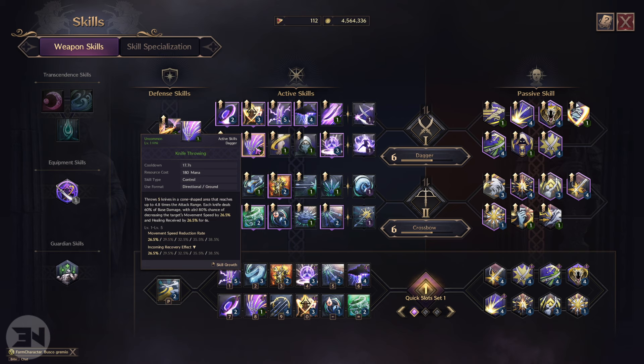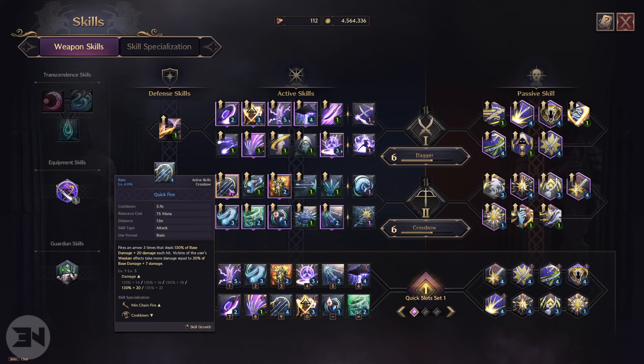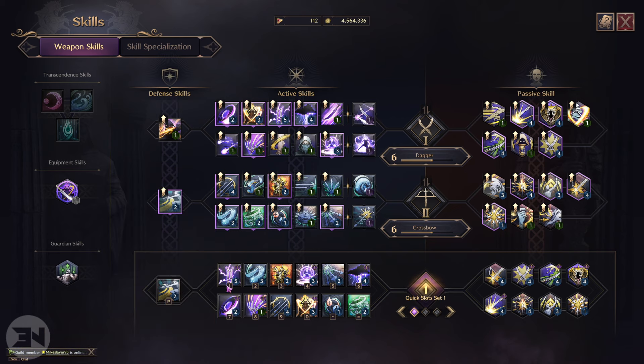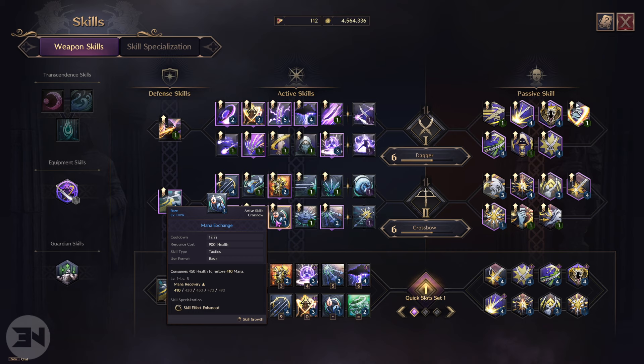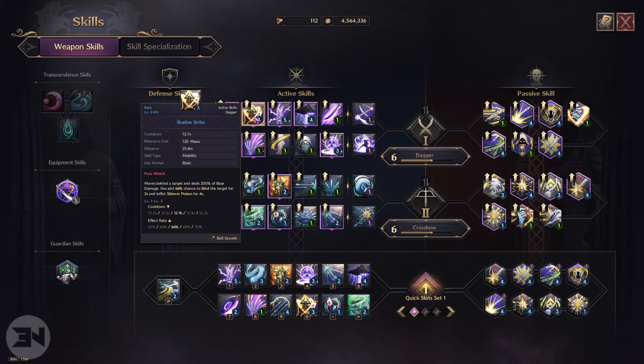Then we have Cleaving Moonlight, which attacks the target three times for a set amount of damage. The number of attacks increases up to four upon offhand weapon activation, so this is kind of your follow-up to all your big damage. Then there's Knife Throwing — I haven't even upgraded it yet — which is an extra thing you can throw in. You can also pull enemies with it. Essentially it's just a quick little blast of damage as an ender to your DPS combo.